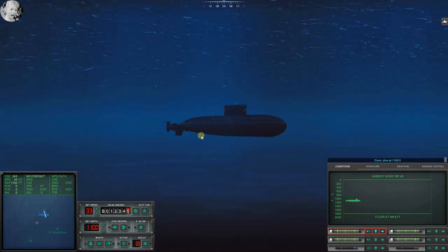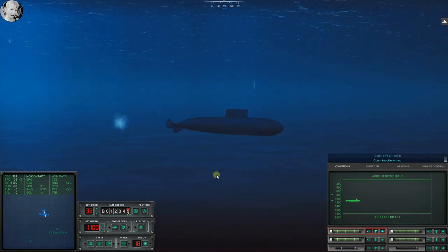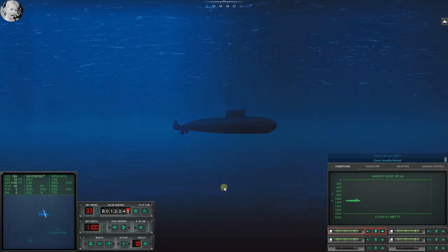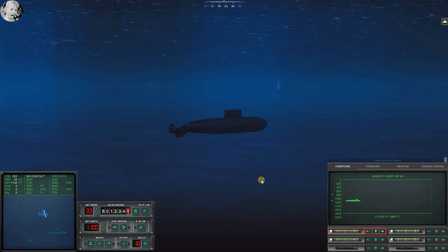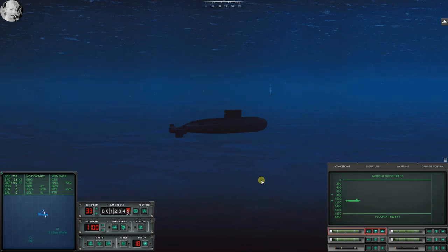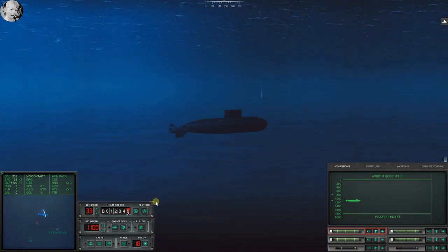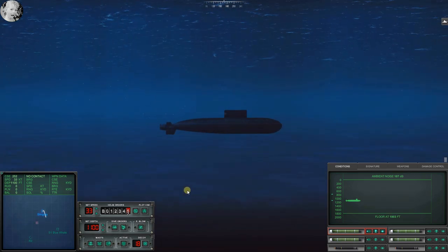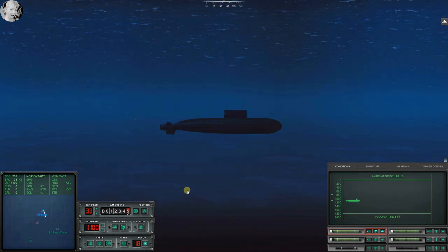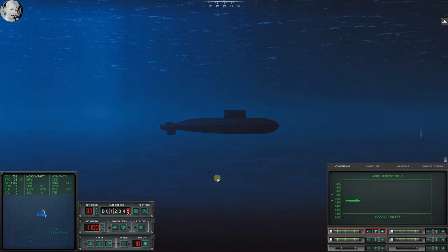Con - dive at 1,100 feet. Con - knuckle formed. This sucker's a deep diver, agile as it can be. We still got torpedoes heading our way - wisdom says keep running for a little bit. If I slow down this guy just might get a look at me, and that would be awkward. The best evasion is the evasion you don't have to do - just go deep, run, and get out of the way. I suspect there's another bad guy out here; there almost always is.